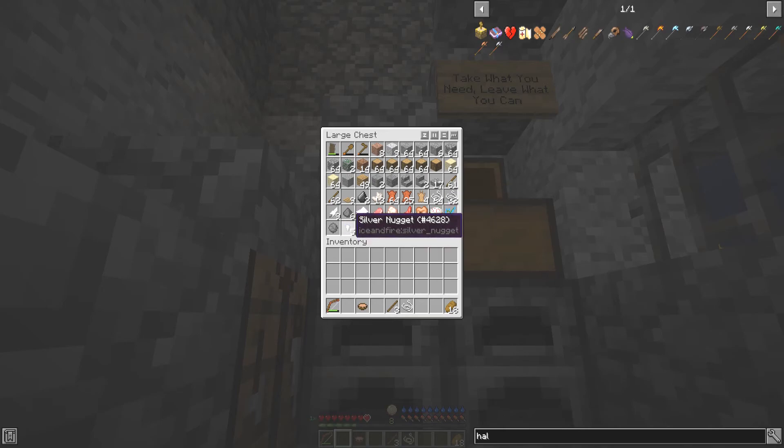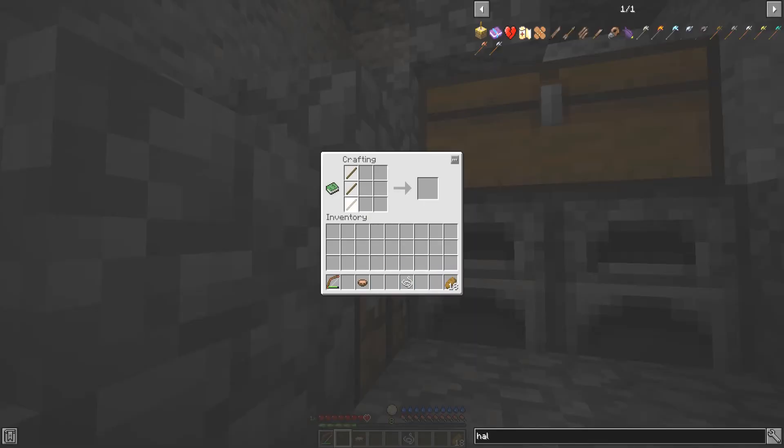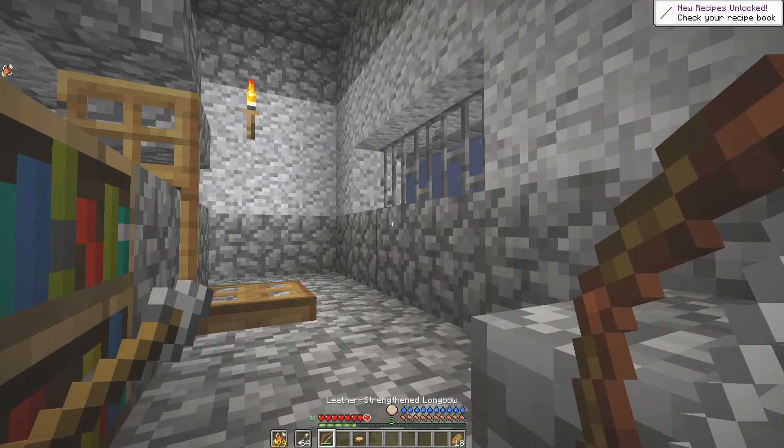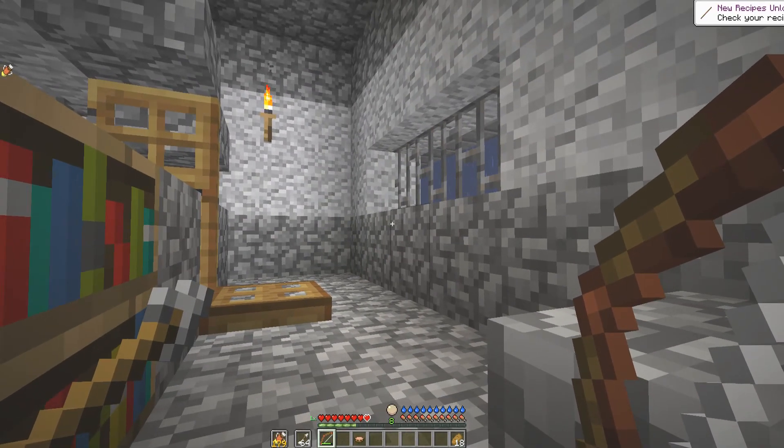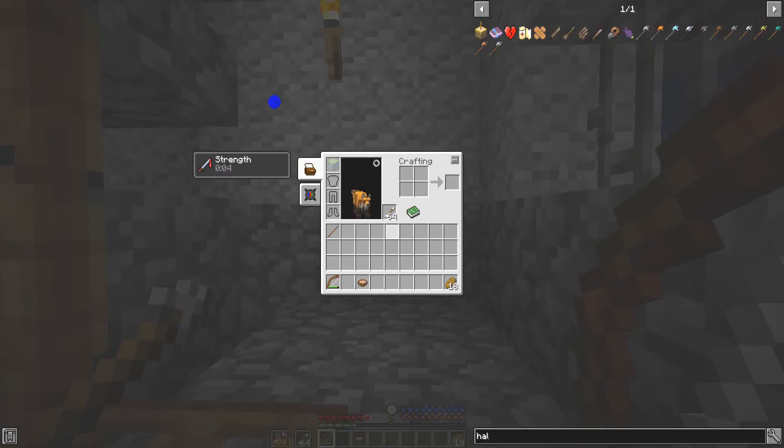Let's see — I don't have enough silver nuggets. It's gonna take me a lot more silver nuggets than that. Also, you see I got a new bow — the strengthened longbow. And a quiver, which I made using gold.